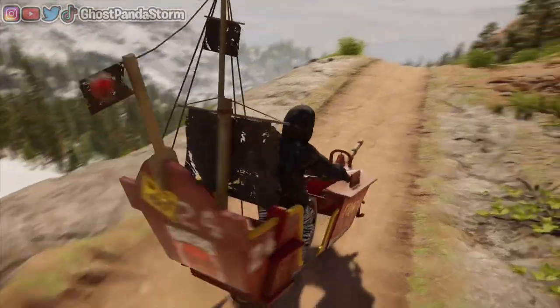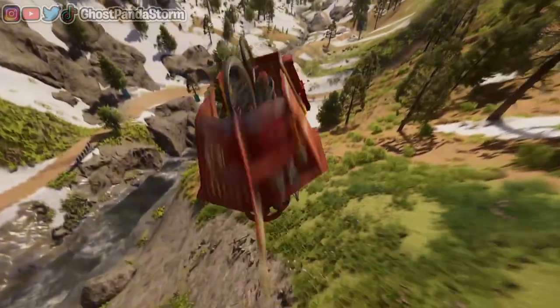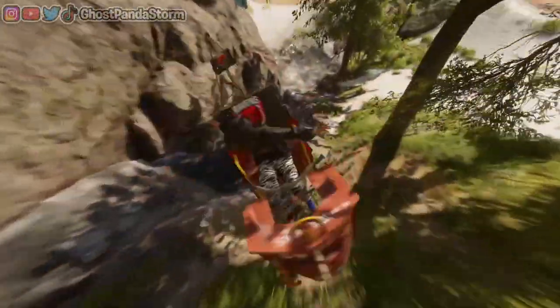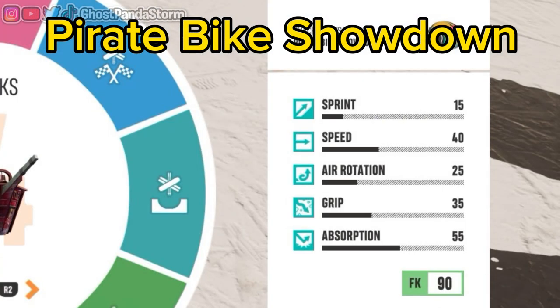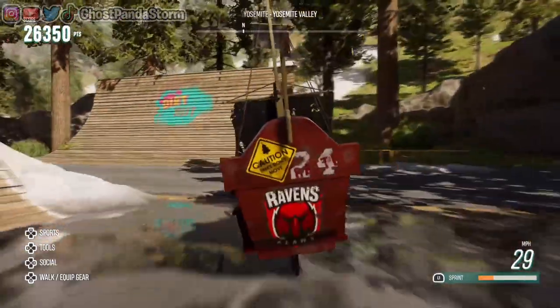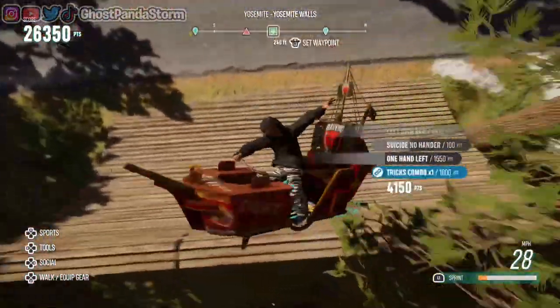With two more bikes left on our list, this one is the best of the worst. In fact, I've had a lot of fun using it in the past, and it's called Pirate Bike Showdown. Pirate Bike Showdown has a sprint of 15, a speed of 40, an air rotation of 25, a grip of 35, and an absorption rating of 55. And it has a cool pirate ship design as well.